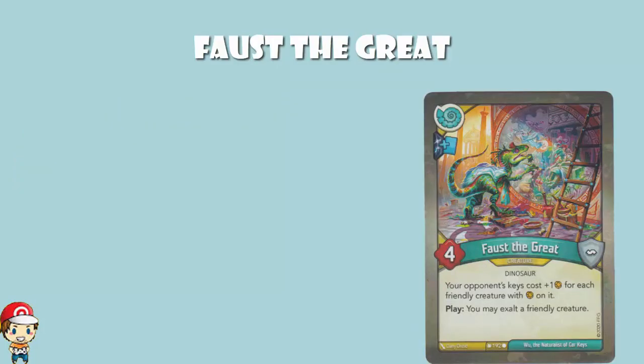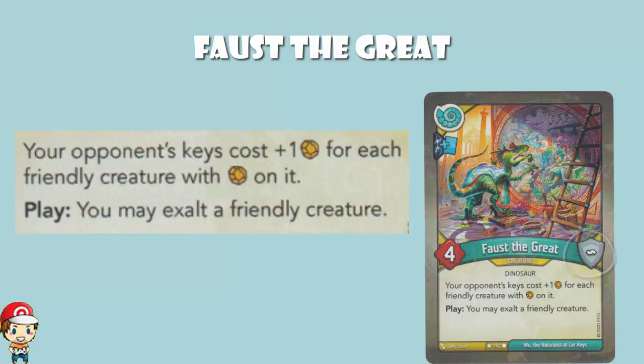How great is Faust the Great? Pretty great. As far as the Saurian Republic goes, this is phenomenal. It's a four power, zero armor creature, and it reads: your opponent's keys cost one more amber for each friendly creature with amber on it. What the Saurian Republic does so well is they exalt — that's their thing. Exalting is where you take an amber from the common pool and put it on your creature. There are downsides, because if your opponent destroys that creature, the amber goes to the opponent of that creature.